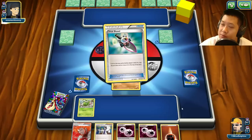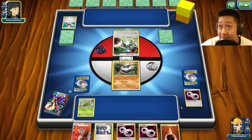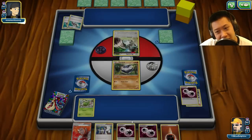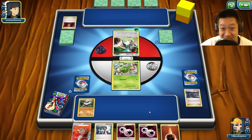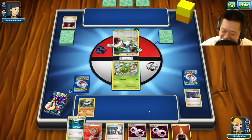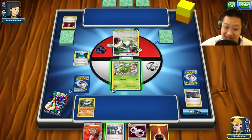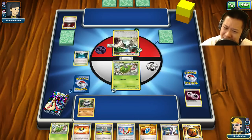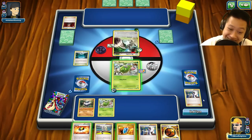I decided to look up what a Bag Worm looks like in real life and compare it to Wormadam. A Bag Worm does not look like a bug whatsoever — if you saw it you'd say, hey, that's part of a tree! It's a worm and looks just like a pine cone — a weird pine cone, but it really does look like that. Go Google it and see for yourself.